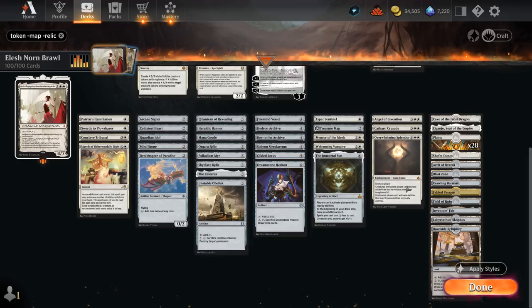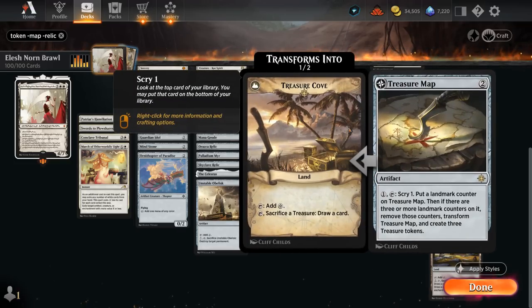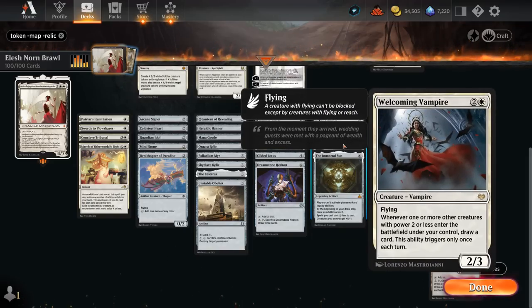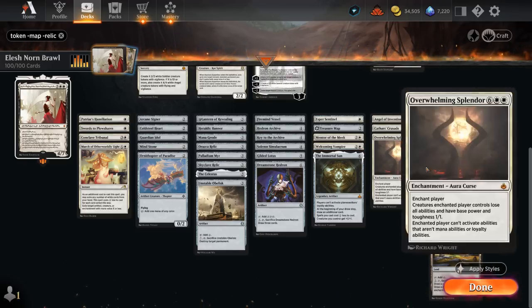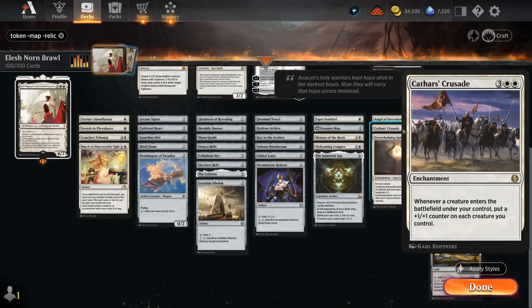For additional card draw engines, Asper's Sentinel punishes the opponent for casting non-creature spells. Treasure Map can help us Scry and eventually ramp by making a bunch of treasure tokens, and we can turn those treasures into extra cards with the Treasure Cove. Mentor of the Meek and Welcoming Vampire will help us draw additional cards when small creatures enter the battlefield. The Immortal Sun will also draw an extra card each turn and give us a 1-mana discount on all our spells. We don't have many Planeswalkers so shutting them all down is mostly an advantage, and we'll also give our team +1/+1. Angel of Invention belongs in the token category with Fabricate, making 2 1/1 Servo tokens when it enters, giving our team +1/+1. We've got Cathar's Crusade, a great payoff for making lots of tokens as we'll be able to put a ton of +1/+1 counters on the team.